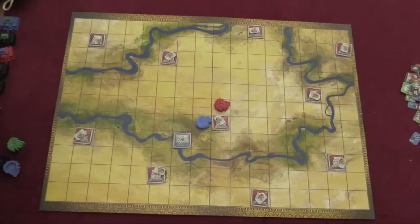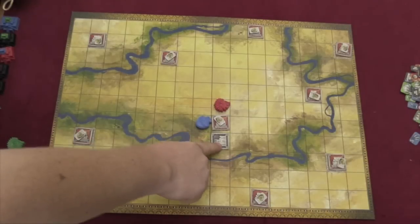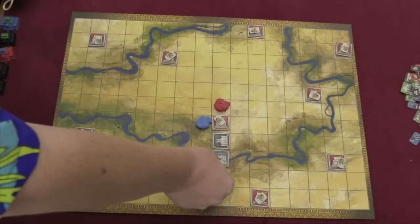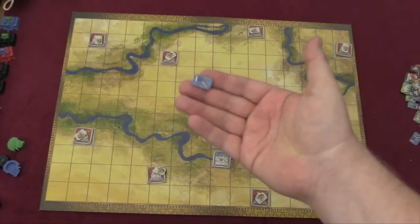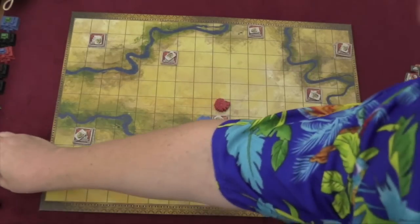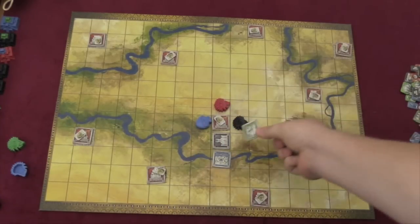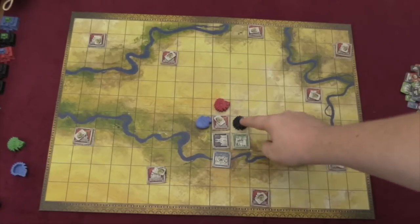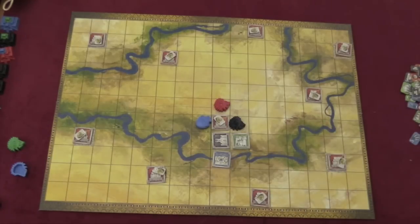When you have a leader in a kingdom and you add a tile to that kingdom, the leader of matching color gets one point. For example, if I add a blue tile, the blue leader's player gets one point. The king is a special leader — if I add a green tile to a kingdom that has no green leader, then whoever is the king in that kingdom will get the green point instead.